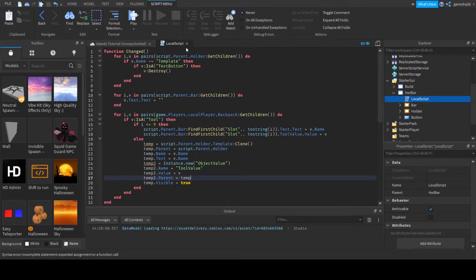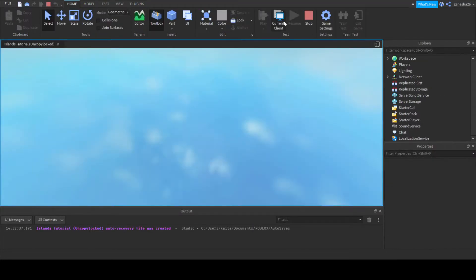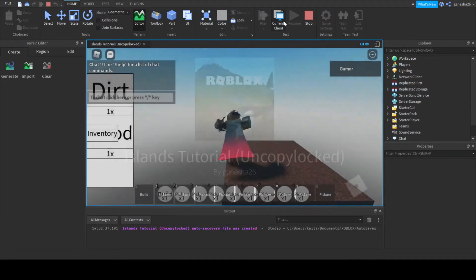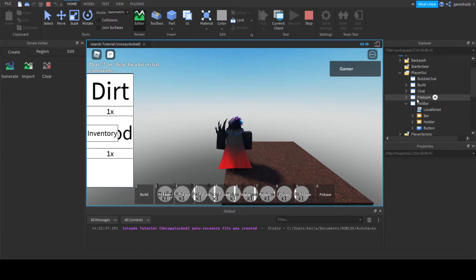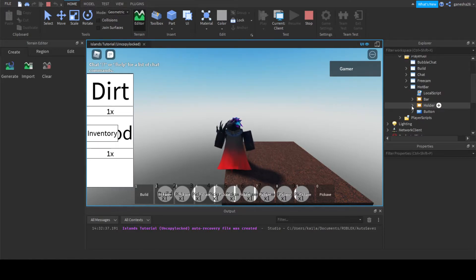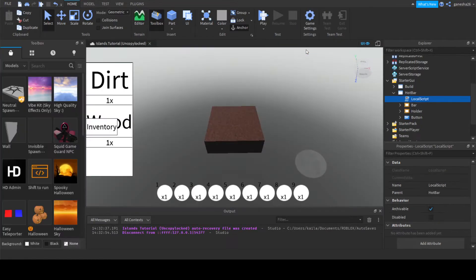Okay, so that should be good for this script. Let's actually test that out real quick just to make sure that it works. We're in the game, and if we go into our player, into the player GUI, and in our hotbar, we should see in here there's a tool value. Okay, so now that we have that working, let's actually make it so that you can do stuff.